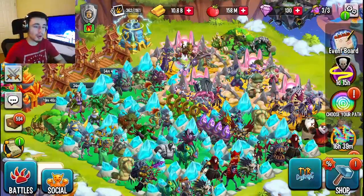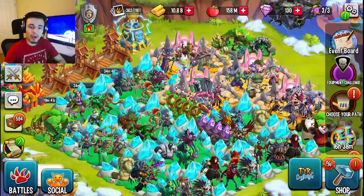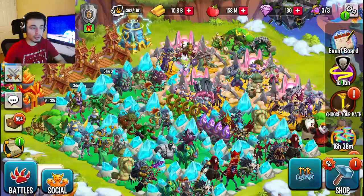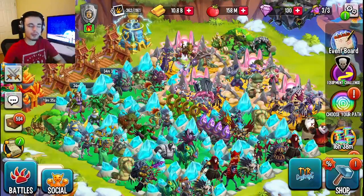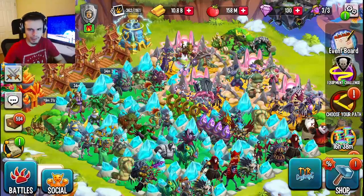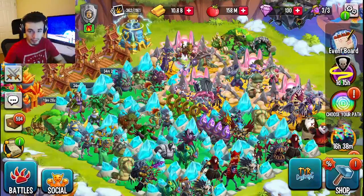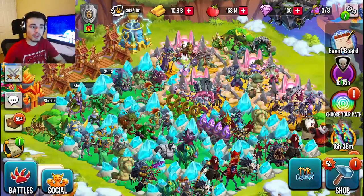Once you pick your team of either three attackers or two attackers and a support, you want to go and enter the bounty hunt. You'll be put on a grid, and once you are on that grid you will be able to click on the little shapes to flip them over. Whenever you flip over a shape, you will either get a reward like cells, food, stuff like that, or you'll get nothing.